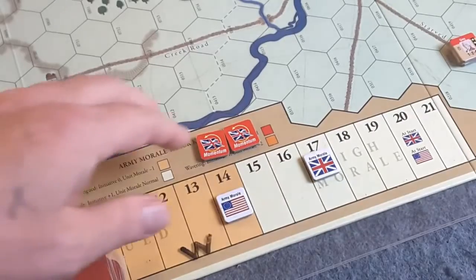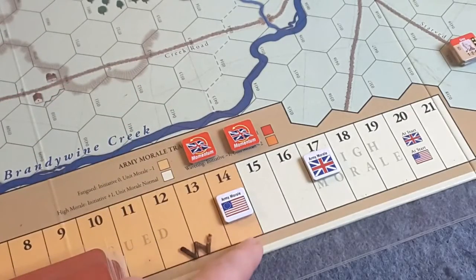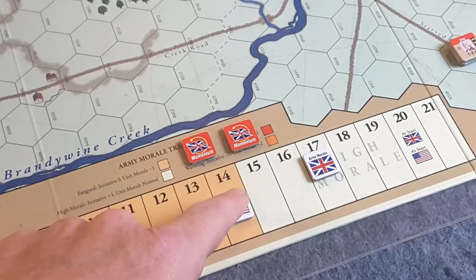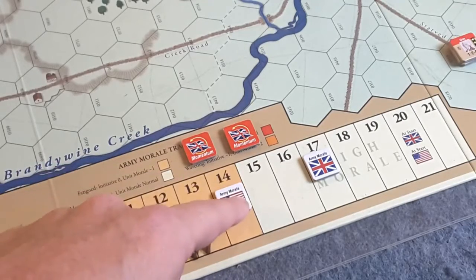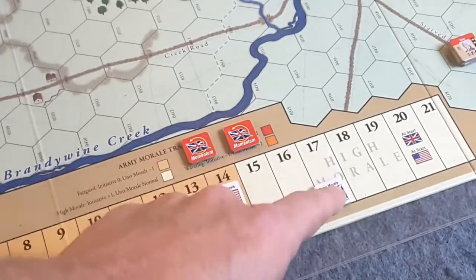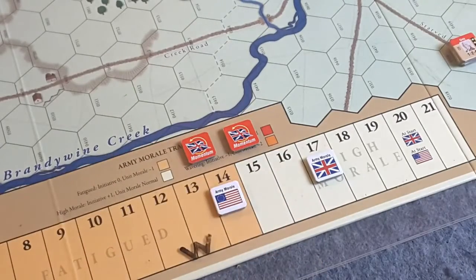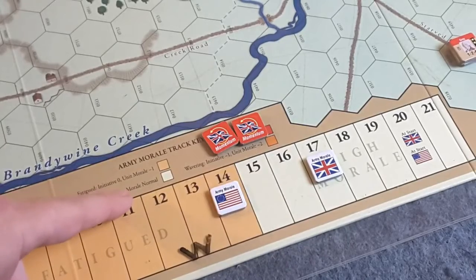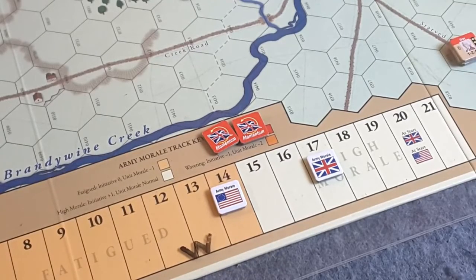The current momentum situation: two for the British, five in the pool. On army morale: the Patriots are currently in the fatigued army morale zone, meaning minus one to all unit morale ratings — whatever their printed value is, subtract one. That's unfortunate for the Patriots. The British are currently at 17 — they went up one due to a rally from disruption. Being in the high morale zone, British units have no morale penalties; whatever's printed on the counter is what they have.